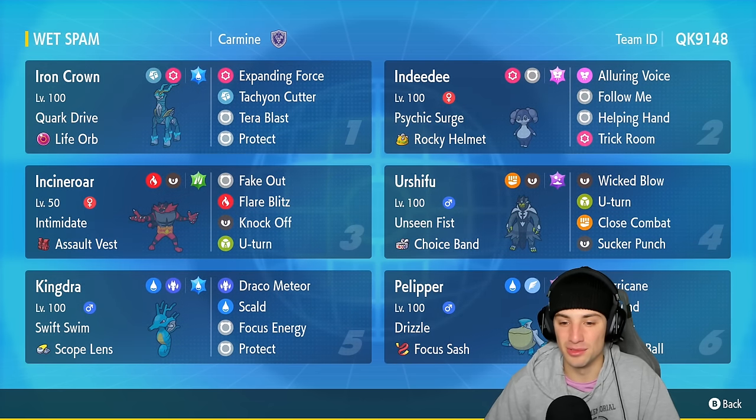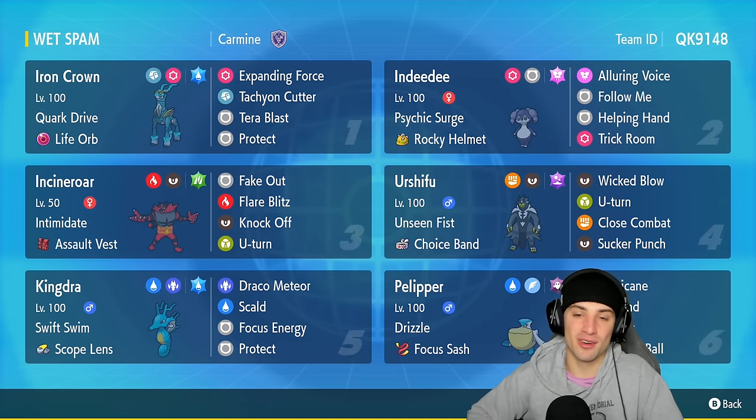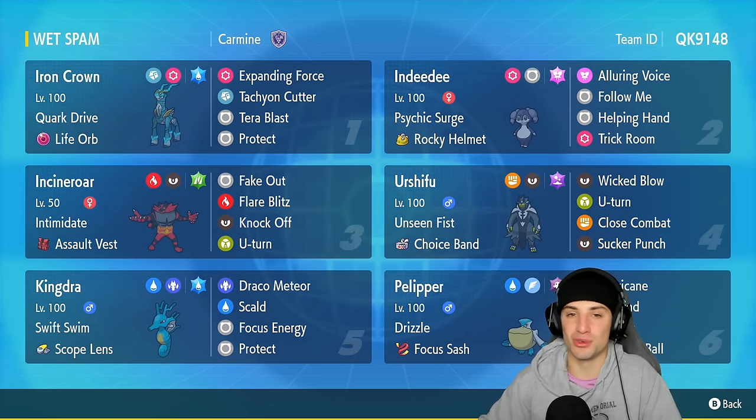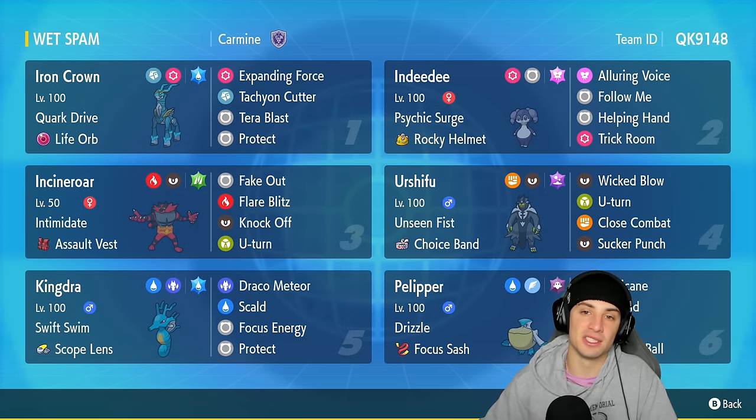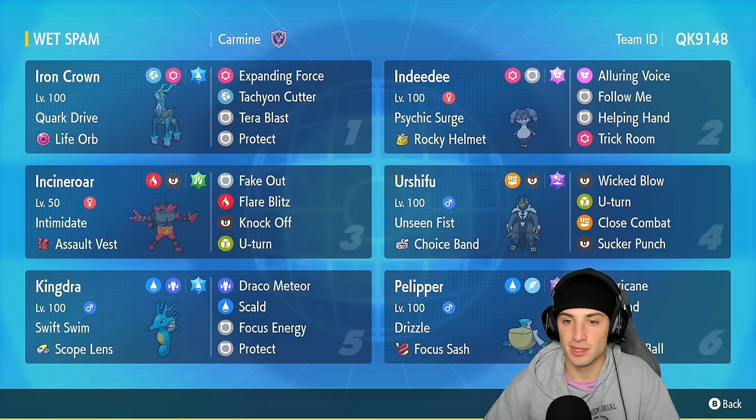Pelipper is our rain setter and is just so solid — it has a great moveset with Hurricane and Tailwind, and in this build it also has Protect and Weather Ball. It's holding a Focus Sash as its item and obviously its ability sets up the rain.